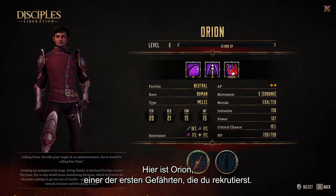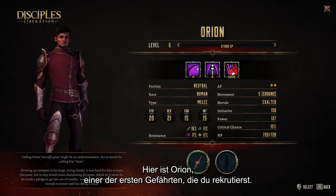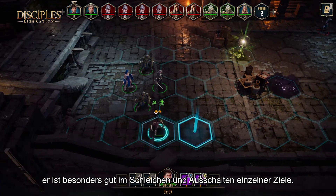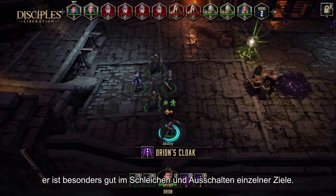Here is Orion, one of the first companions you recruit in the game. He is an assassin and Aviana's childhood friend. He is particularly good at stealthing and taking out single targets.